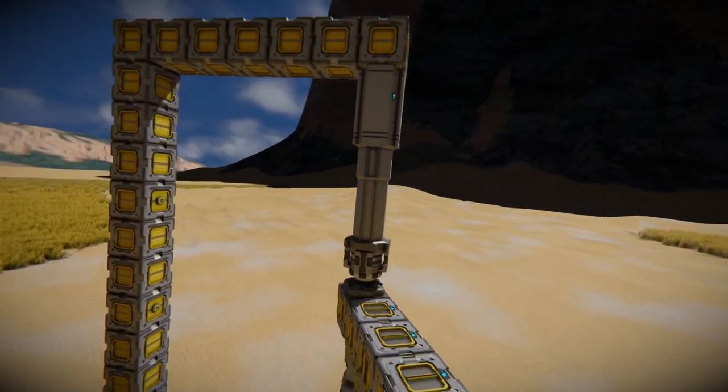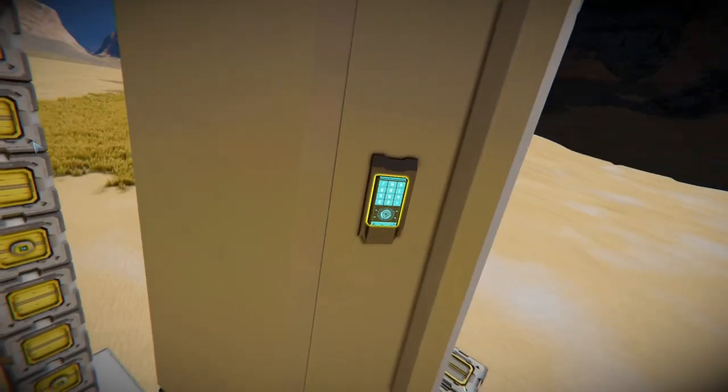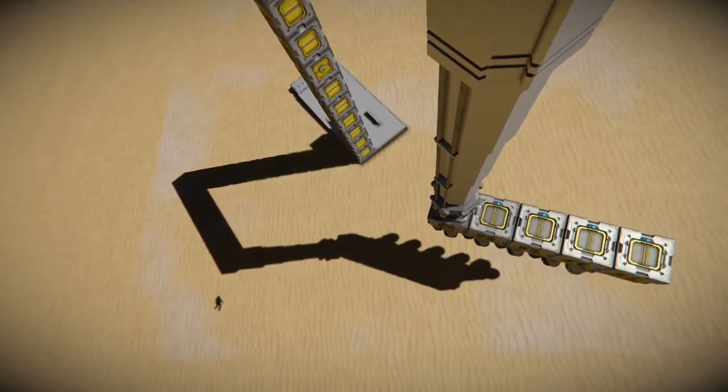I'll show you what's going on here. If you access the terminal, we can see that the piston just moved to six meters. Below us you might be able to see the drills. As they cross past the sensor they jumped. The idea is it's moving half a meter at a time. Once it gets to the max position, it just kind of stops because the piston can't go any further. In the next version, we're going to build a reset button so it shuts everything off and retracts the piston.